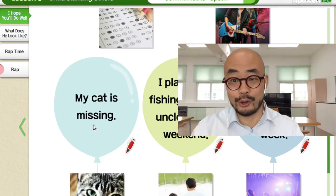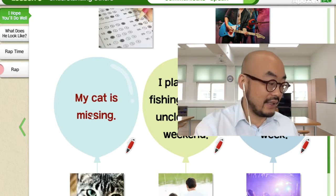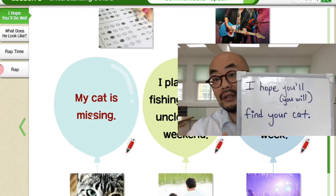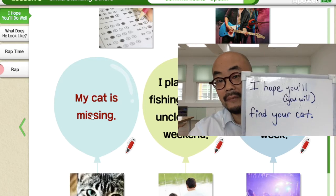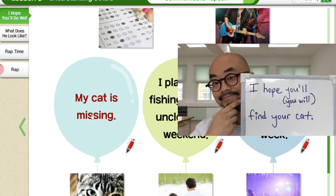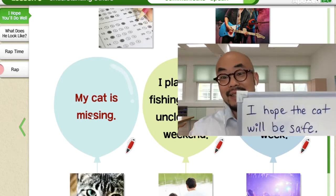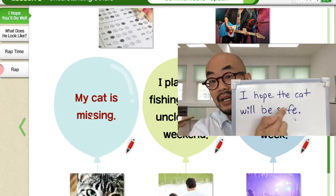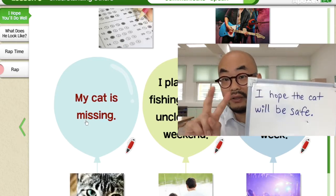Now it's your turn. I want you to write down these answers — 이거를 지금 쓰세요. I hope you'll find your cat — 이것도 쓰고, 지금 책에. Write this in your book. And I want you to write this also: I hope the cat will be safe — here for 'my cat is missing'. 두 개 썼지?